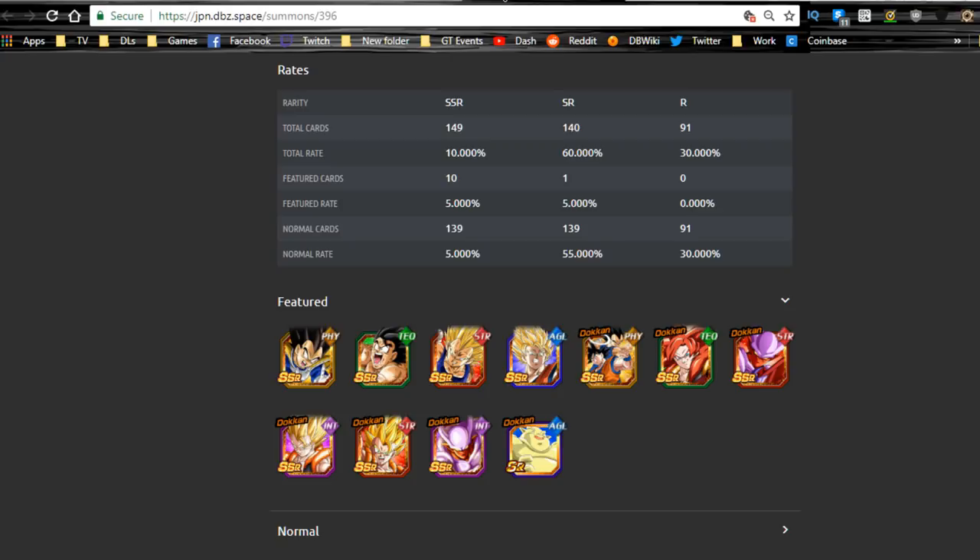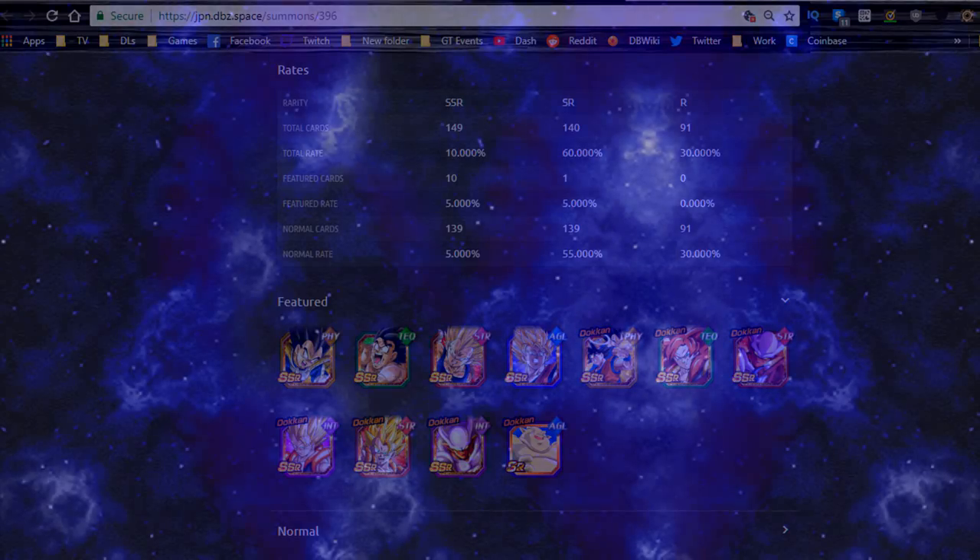That's just my opinion. I believe Global will have the same banner lineup as JP — if anything changes, I'll update you with a new video. Let me know in the comments which banner you're focusing on and which unit is your favorite between these two and why. Make sure to subscribe if you're new, and I'll catch you later — peace!